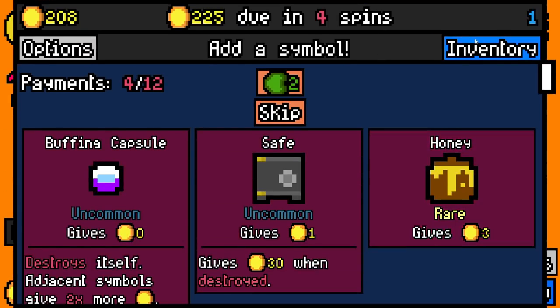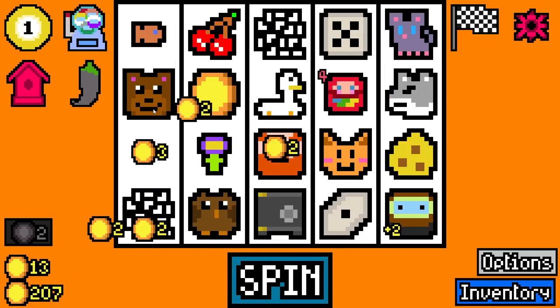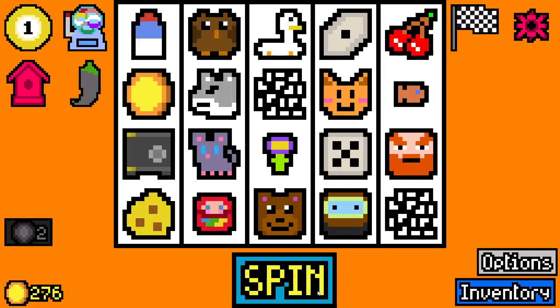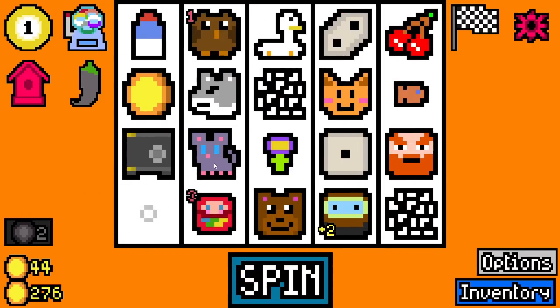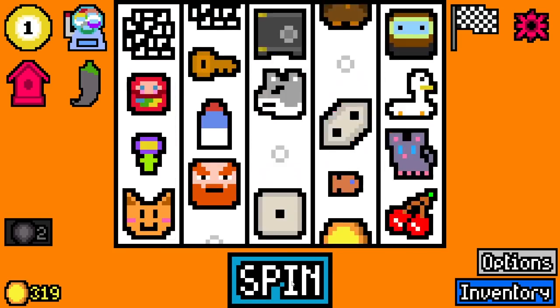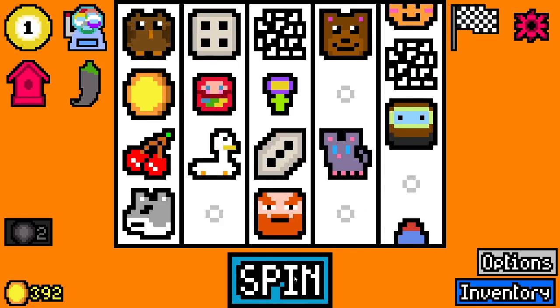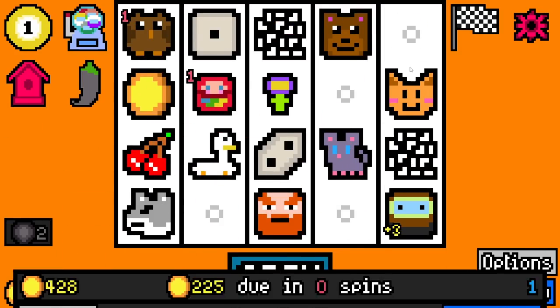Still got the goldfish waiting to be collected. We have got a bear, so I'm going to add some honey — gets eaten straight away. We roll 70. We'll take milk for the cat. Cheese has been eaten by the mouse — I forgot we even had a cheese or a mouse, to be honest. We've got a safe, so I'm going to add a key. Milk gets drank, safe gets opened, goldfish gets rehomed by the diver.